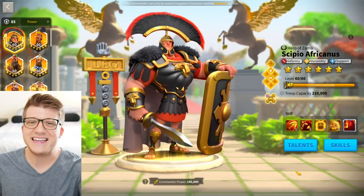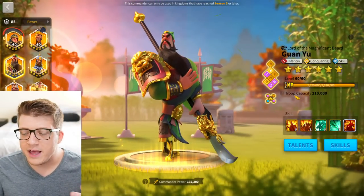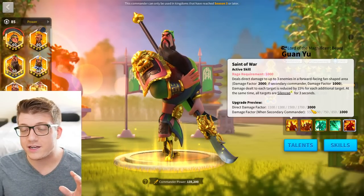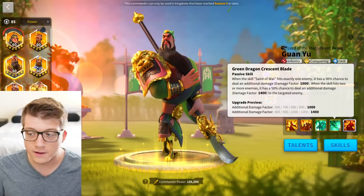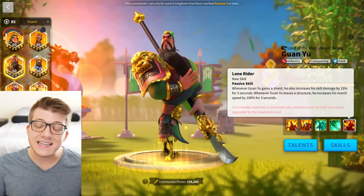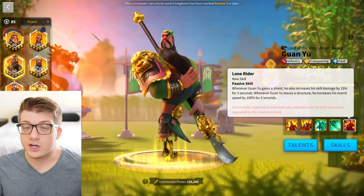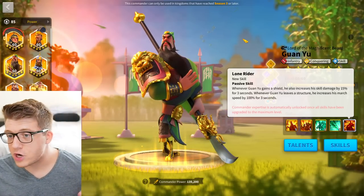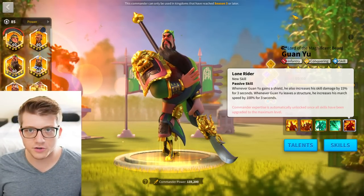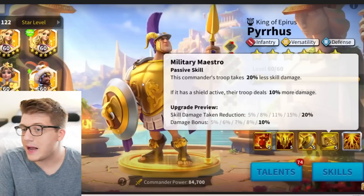You could also consider a Guan Yu pairing — Guan Yu obviously has to be primary. This pairing is a little more squishy than most of the others we've discussed. Guan Yu has massive AOE and a nice silence, and the bonus damage on his fourth skill is insane. In terms of synergy, they stack a ton of infantry attack and both have march speed. The expertise on Guan Yu — if you have it — gives him 15% increased skill damage whenever he gains a shield, and Pyrus can proc shields on skill 3, which could overlap with Guan Yu's skill shot for extra damage. The odds are a bit low, but it's possible. This is not the best pairing in this video, but it's something you could try if you want to bring your Guan Yu back on the battlefield and aren't sure who to pair him with.